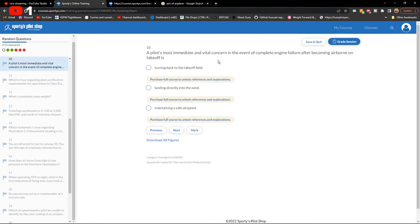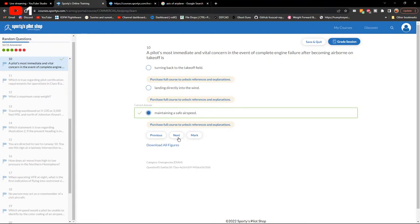A pilot's most immediate and vital concern in the event of a complete engine failure after becoming airborne on takeoff is maintaining a safe airspeed. Easy one.